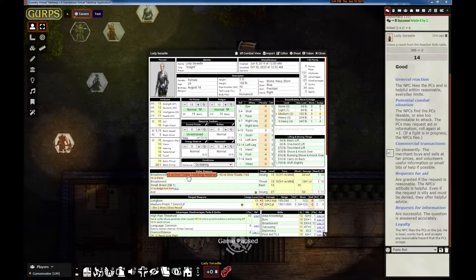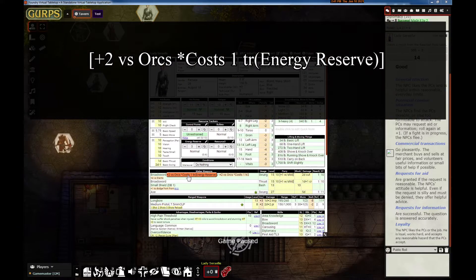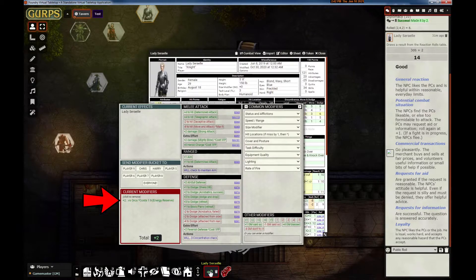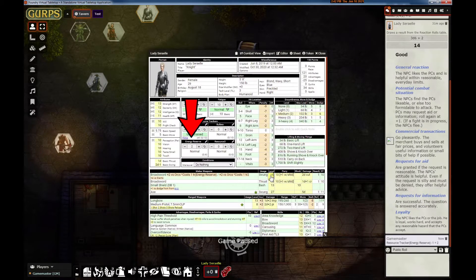The next resource tracker feature is that you can now have costs — some number of tracker elements, whatever they are. In this case Lady Serial has an energy reserve, and to get this bonus on the broadsword it costs one from the energy reserve tracker. The format is the same as the chat command: tr() with either the name of the tracker or just the number, such as tr2. You can see it in the modifier bucket, and when we roll our attack the energy reserve went down one.